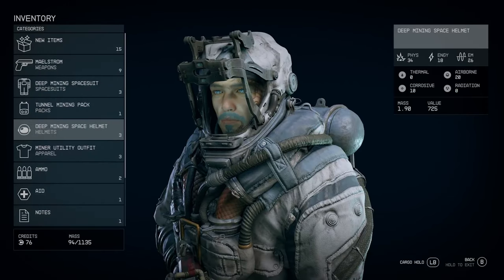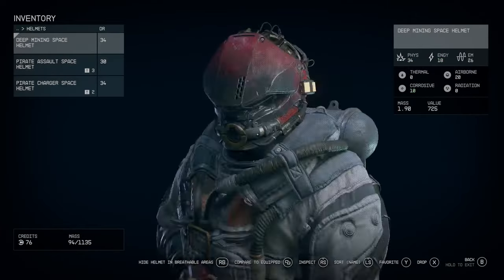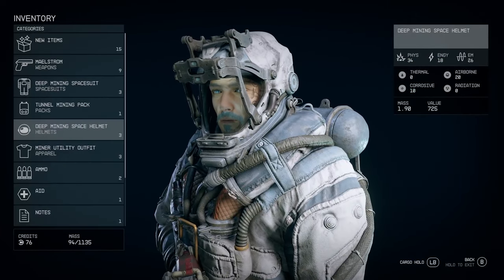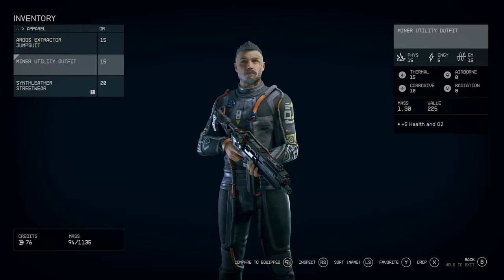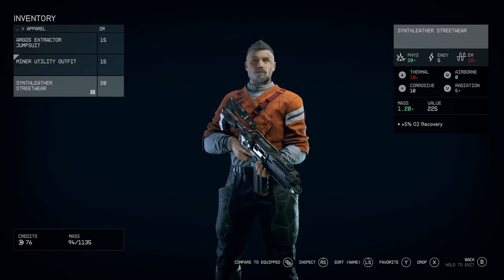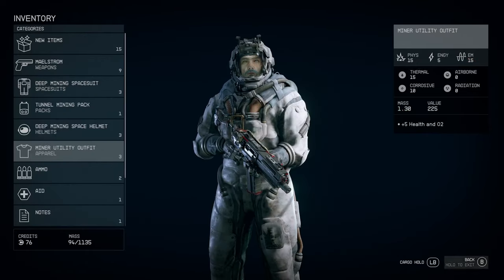Going through my inventory — I usually just go for the damage rating, it's the easiest thing to do. Normally you wouldn't have all this pirate gear because the game wouldn't let you loot that stuff without the mod. Pretty neat. Got a new machine gun — the Maelstrom, which I believe means 'storm' in some language.